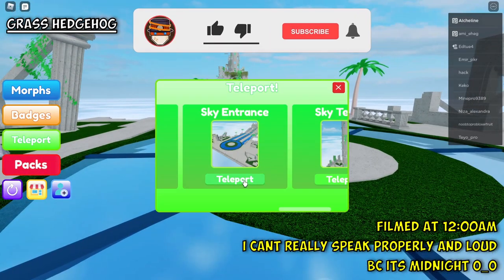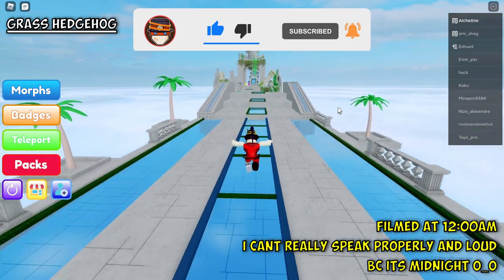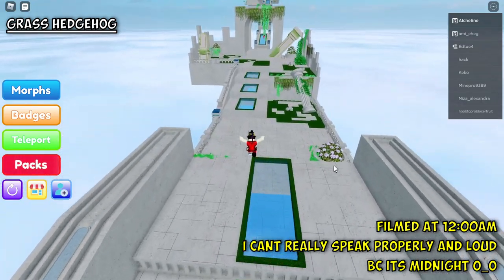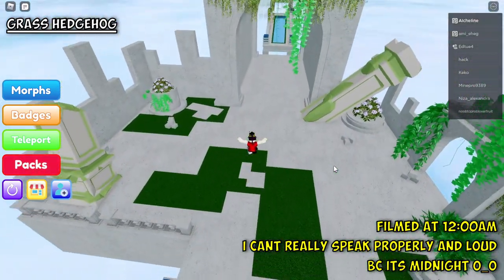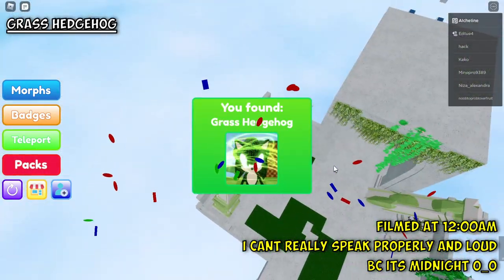Now teleport to the sky entrance and follow me in this direction. We're going to get the grass hedgehog which is right here.